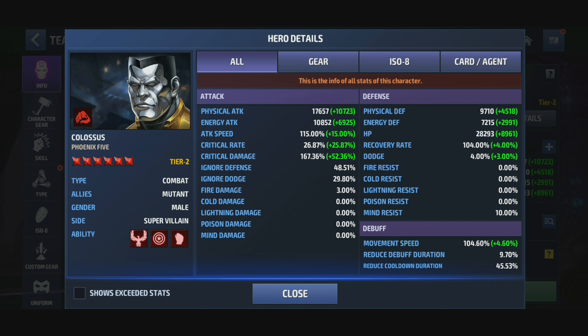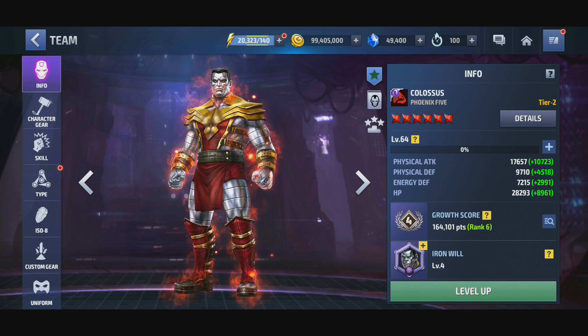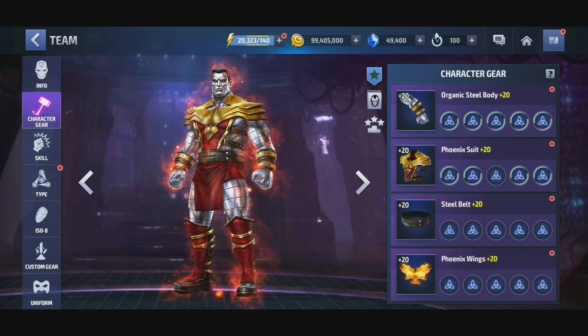I'm gonna remedy that whenever I take him in world boss — I'm gonna give him an attack bonus with a couple guys. That will give him all cooldown, 5% extra all cooldown, and that will be maxed out. He has no Urus, guys, keep that in mind. All of his gears are at 20.